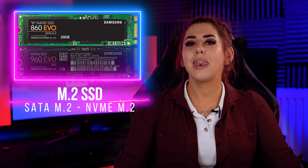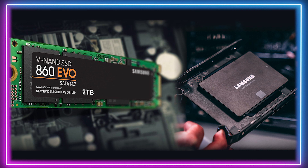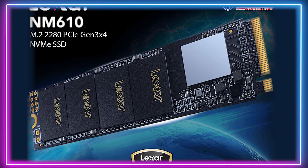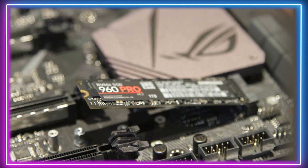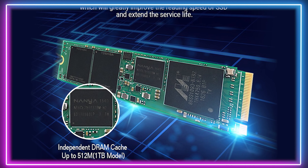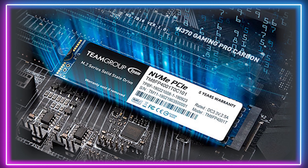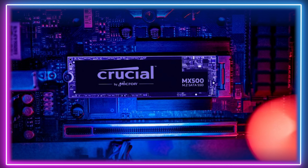We recommend going for an M.2 if you can afford it and your motherboard supports it. M.2 SSDs come in two different classes: SATA M.2 and NVMe M.2. The M.2 SATA drives feature similar performance to the standard 2.5" SSDs and are ideal for gamers. NVMe SSDs are even faster and very advantageous for users who transfer large files or require faster speeds in applications — these drives tend to have speeds typically faster than 500MB/s. M.2 drives also require zero cables and are the cleanest, most efficient method of storage.